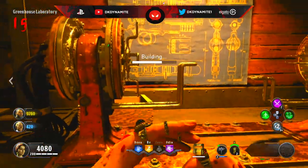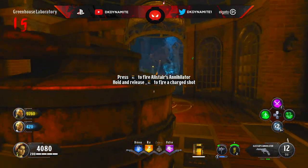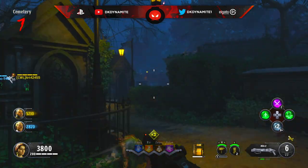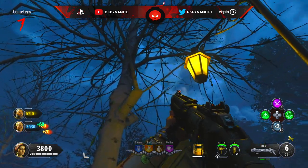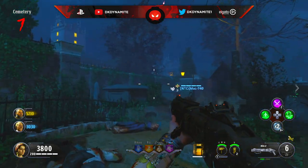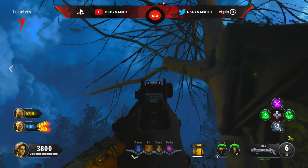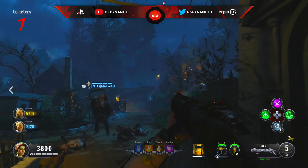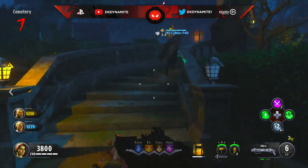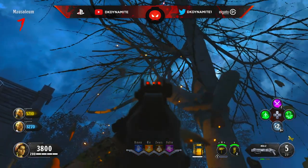We can now move on to the next quest, which is the ritual in the cemetery. You do need the fully upgraded wonder weapon, also known as Alistair's Annihilator, in order to do this little quest. I'll have a link down below if you don't know how to upgrade to tier three. The first step is shooting very specific branches here in the cemetery — there are five total and they never switch spawns, so it should be quite easy. As you collect all five branches, they'll form a little scarecrow in the center of the cemetery.